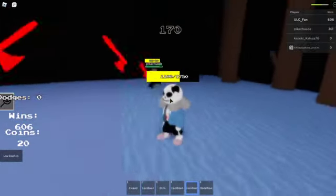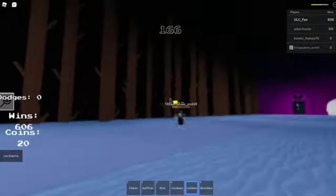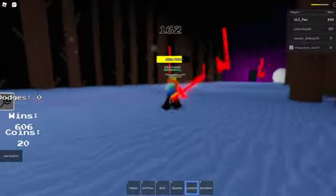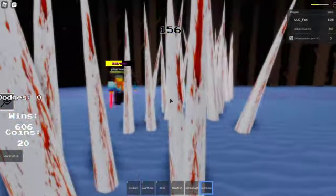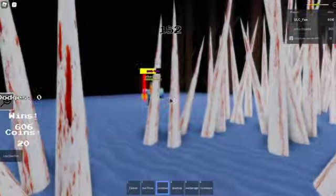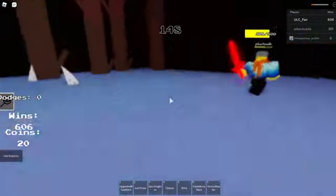I got an axe barrage — multiple axes happening, looks like they just kind of go across the room. We got a bone wave — that is a terrifying bone wave. Let's try blink again — it blinks me to another player. Interesting.